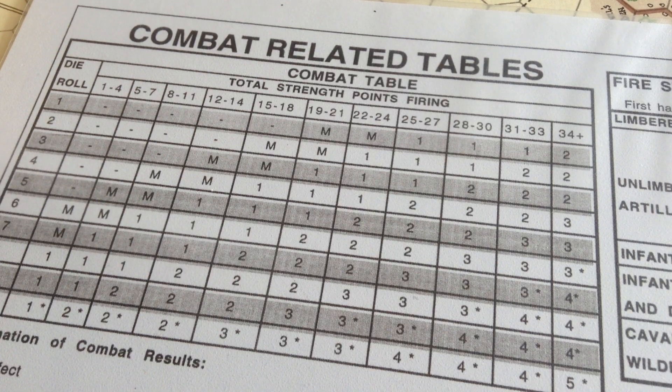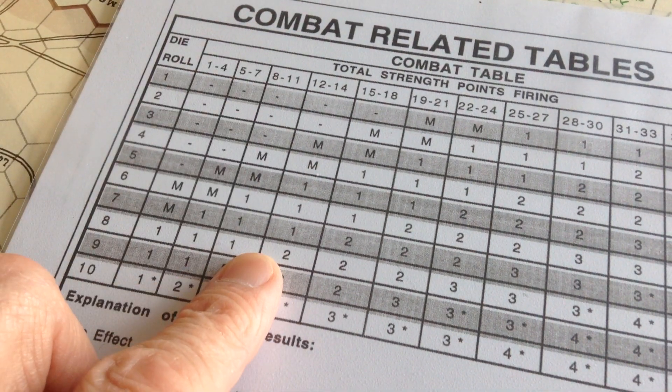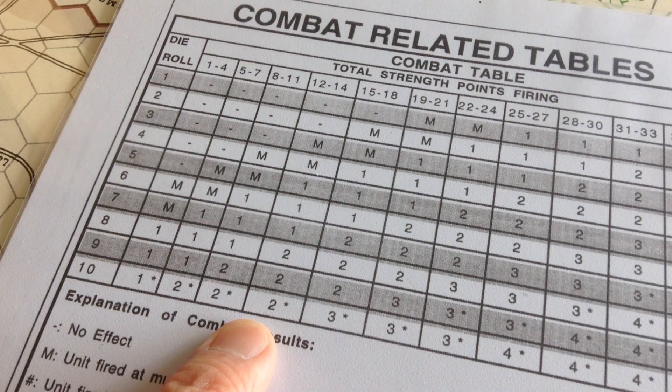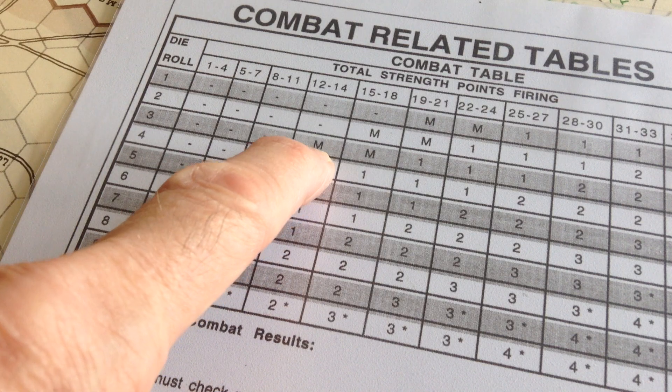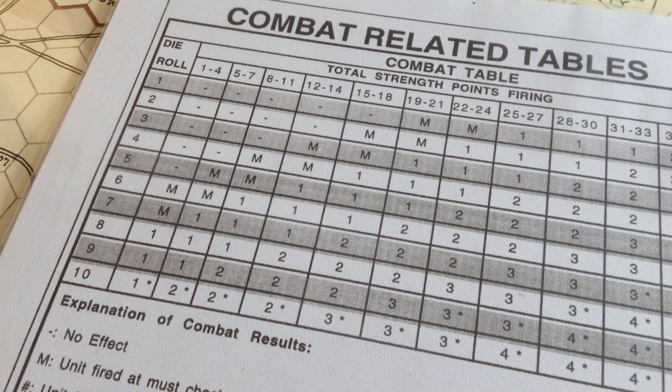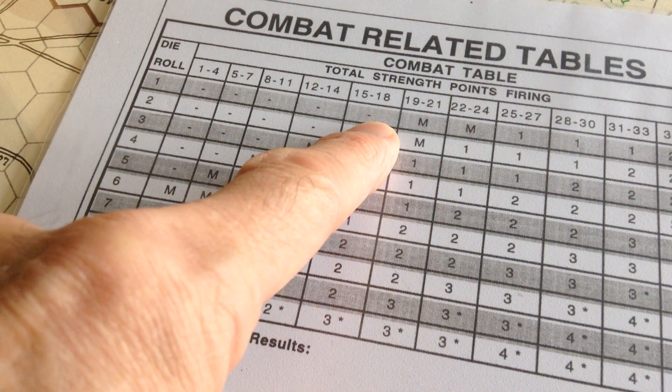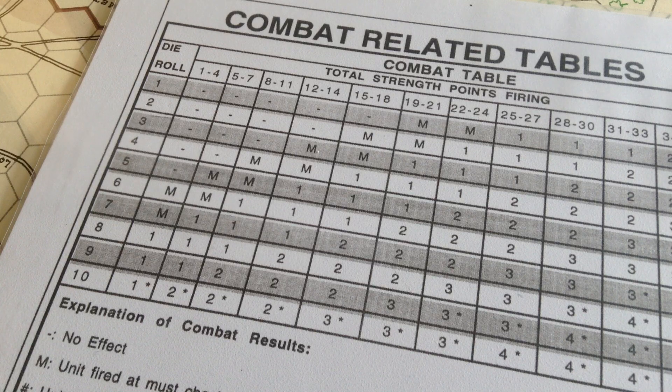Davis's combat value is 14, and that's the table he'll be firing at. He rolls and gets a 2 — no result. Gamble will fire; he's on the 16 table. He rolls and gets a 0 — no result. Very bad results for the Union, surprisingly bad luck. The Confederates will now fire offensively. Davis's brigade is on the 22 table, so he's going to do some damage very likely.